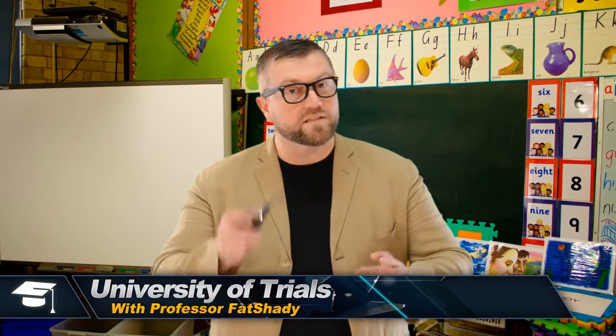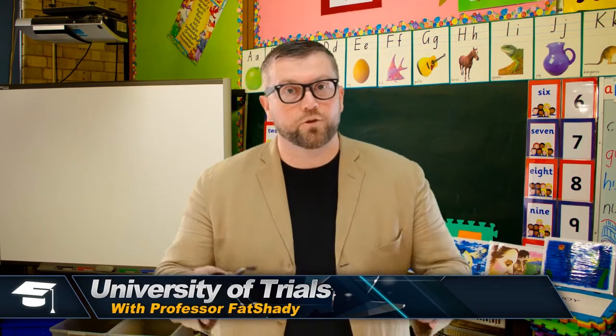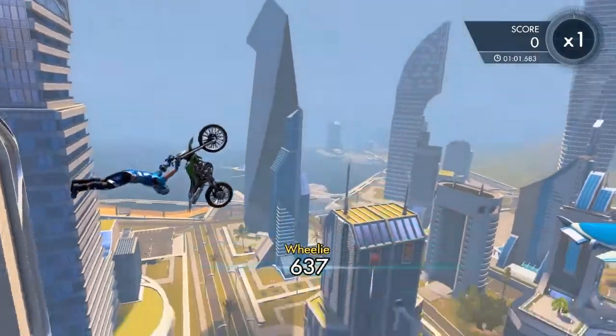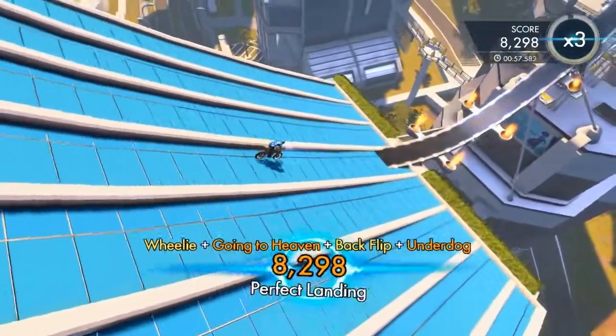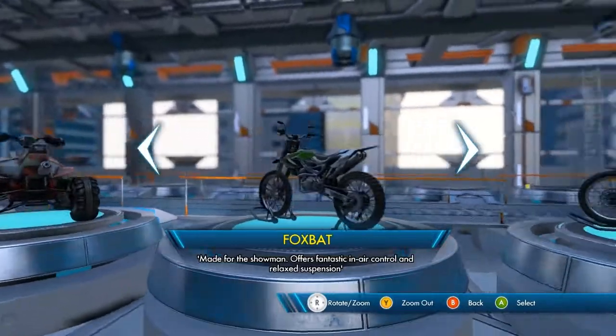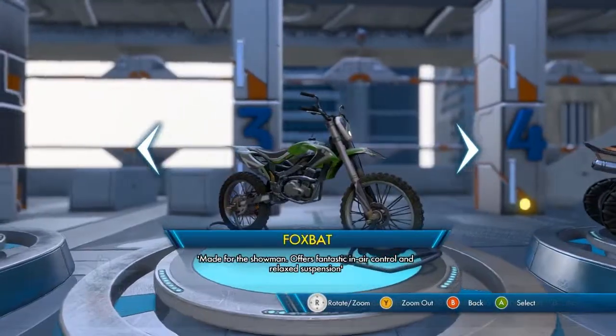That squirrel helmet is what I'm going to be riding with. But now, let's get straight into the new trick system: Freestyle Motocross. Freestyle Motocross is one of the newest and coolest additions to the Trials franchise. When you start out, you're introduced to the Fox Bat — a bike with reasonable top speed and acceleration, but tons of agility. You'll have no problems doing some awesome tricks with this bike.